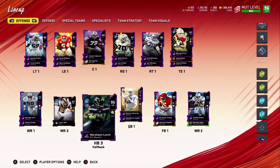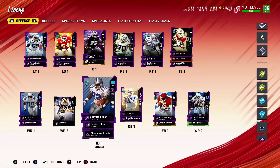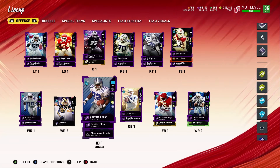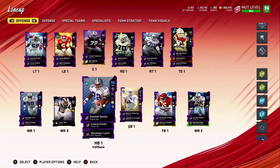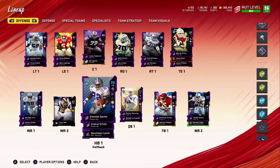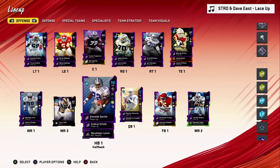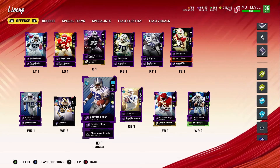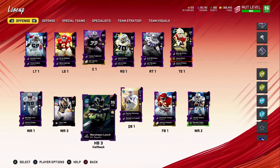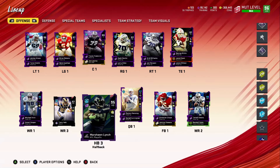Zone Run boosted up Ezekiel and Emmitt Smith, but Marshall Lynch didn't get boosted — even though he has Zone Run on him. That's just how it works sometimes. I don't know why Lynch isn't boosted, but keep that in mind. You've got to go look at your individual players and see what they really need. You might have players where Zone Run doesn't work and you need West Coast Offense, Play Fake, or another kim — you have to experiment.